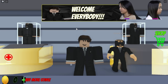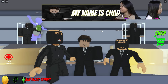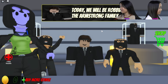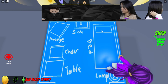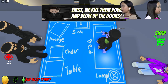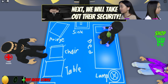Welcome everyone. What does Chad have on? My name is Chad. Today we will rob the Armstrong family. First, we kill their power and blow up the doors. Say hi, Chad. You like my head? Yes, I love it. Next, we will take out the security.